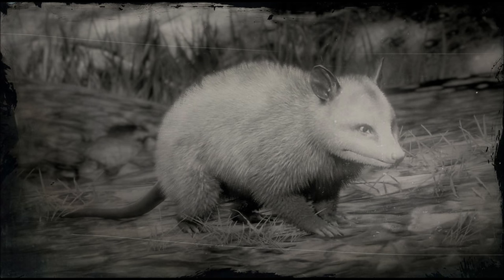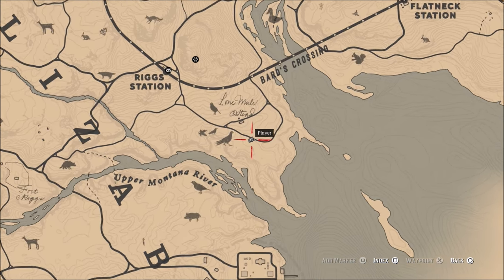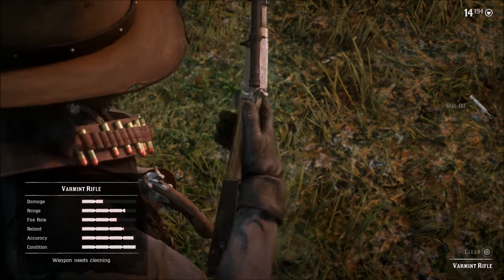Greetings, Great Witch here. Today I want to show you how to find a perfect possum. The location where I have the best luck is right here above Blackwater on this little peninsula. You want to come right here and wait for it to get dark.